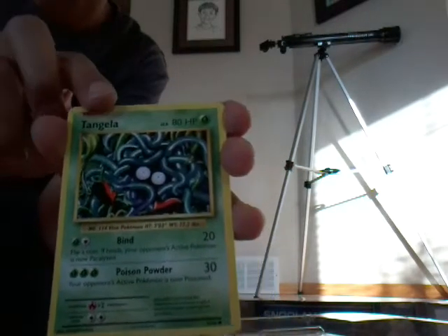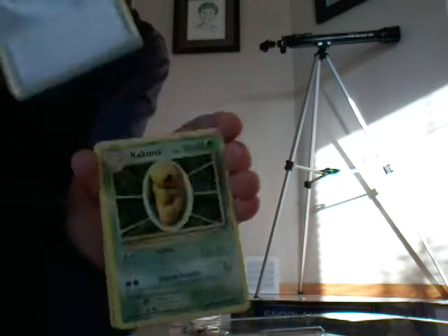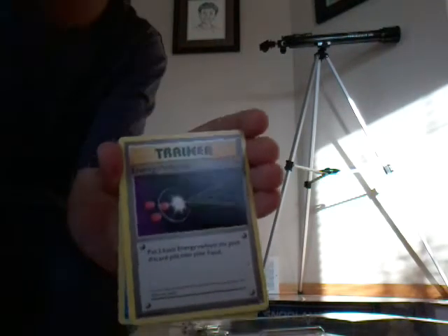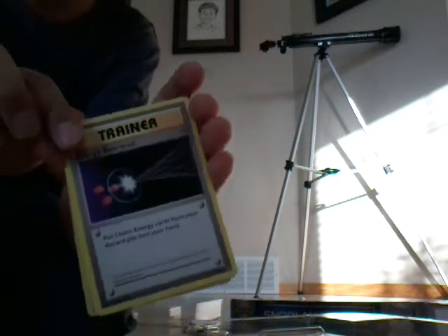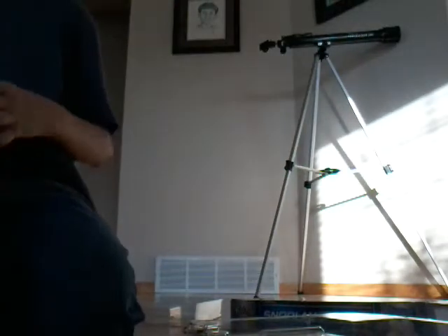We just opened the Mega Venusaur Evolutions pack. First we have an Energy, a Poliwag, a Tentacool, a Seel, a rare Beedrill, a Slowbro Spirit Link, a Kakuna, an Energy Retrieval trainer card, a Voltorb. Our rare today is a Dewgong, which is also a reverse hollow — cool! We're getting a lot of reverse holos.